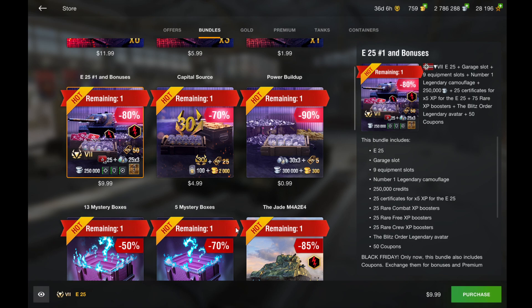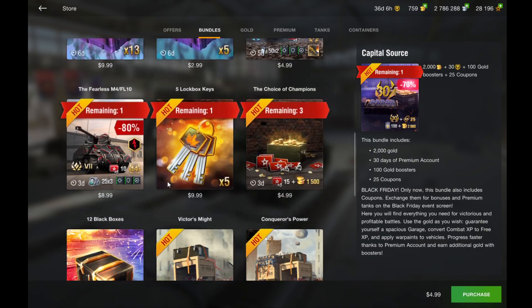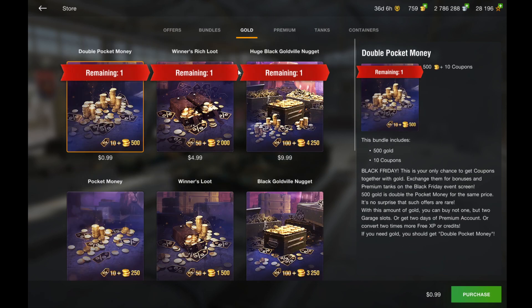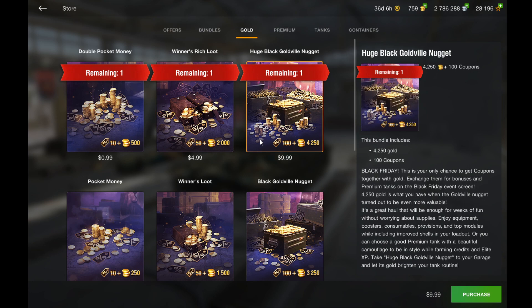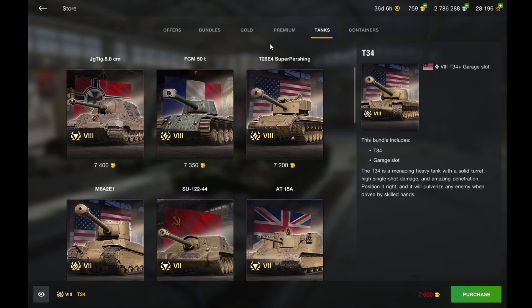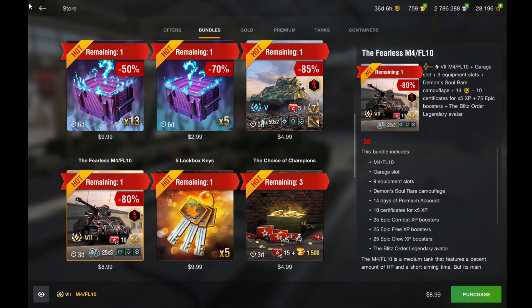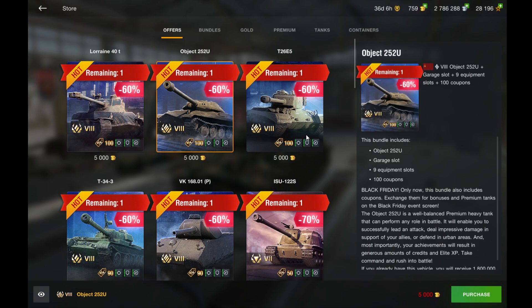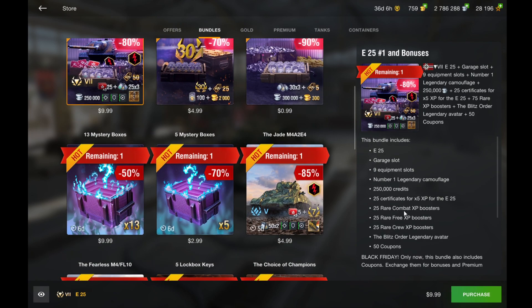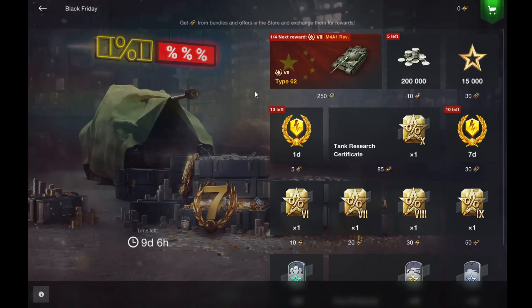You get 50 coupons with the E25 bundle. There are also some gold deals that give you things along with coupons. We have the M4 FL10 which you definitely should not buy, especially with all these other things in the store. The top three gold packages are special Black Friday-only deals, so if you've been thinking of stocking up on gold, those might be good for you. Premium is also on sale. So what are the coupons? The 252U comes with 100 coupons, and the E25 bundle comes with 50 coupons. If you go to the Black Friday event tab, you'll see the event screen where you spend those coupons.